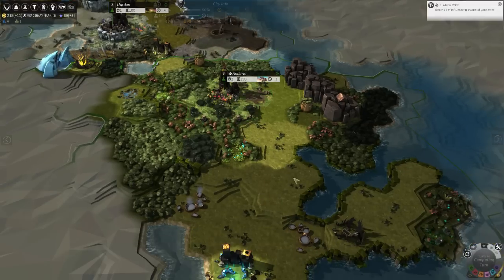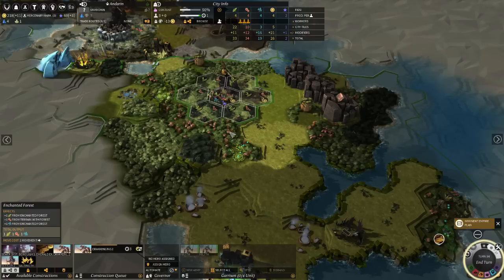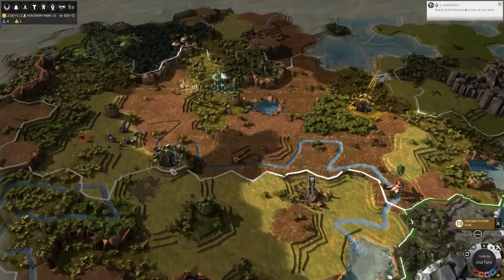Emeralds are nice because they boost the defense of your cities. So in the event I do get attacked, they'll be good to have. Going to go for another settler there, and then I think I'm done expanding from the capital.